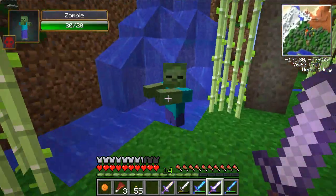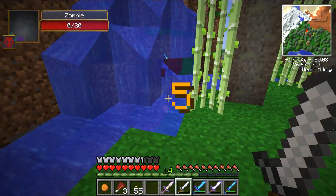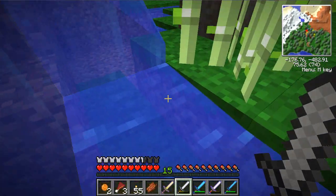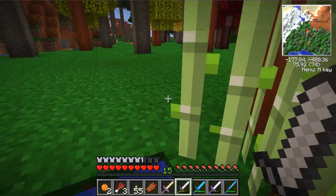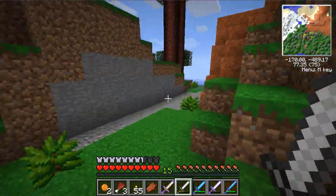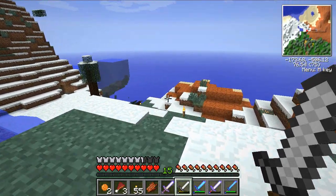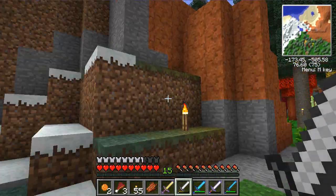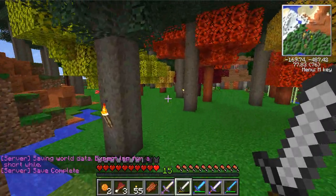I think it's like one in 200 — one in every 200 give a silver coin. And one in every, I think it's like 500, give a gold coin. And one in every, like, 2,000 or something give a platinum.